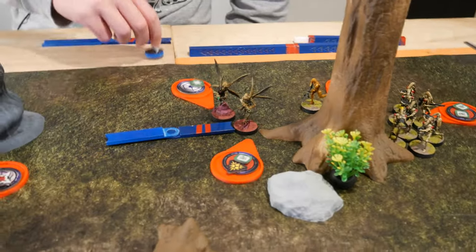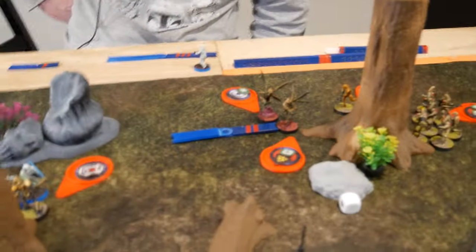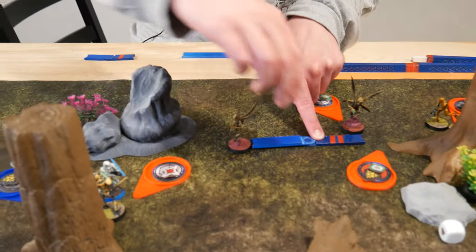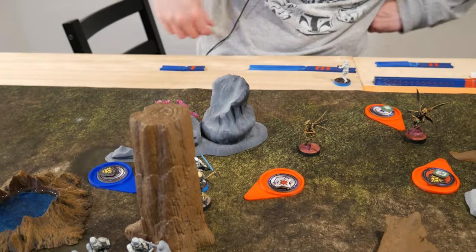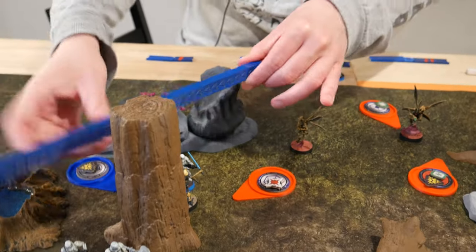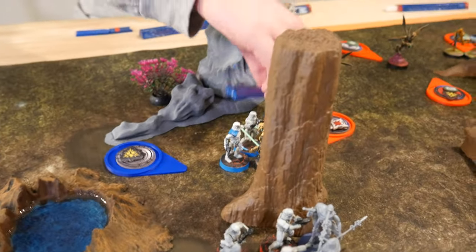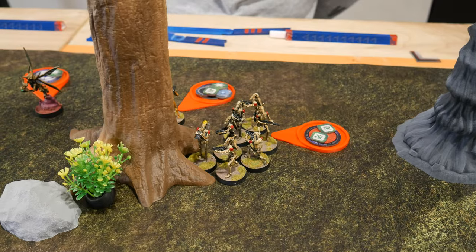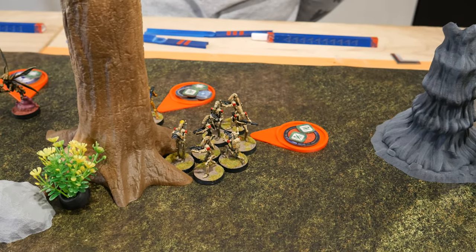The lone Geonosian rallies unsuccessfully — only one action. Taking a free jump action, then a second move behind the stormtrooper melee. This B1 unit has an order so no AI penalty — taking an aim and shooting at the AT-ST.